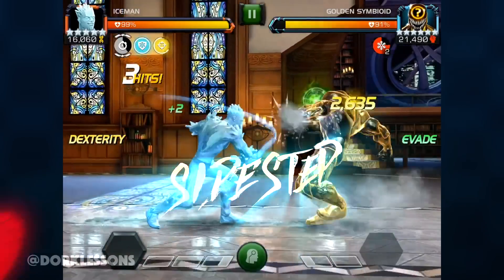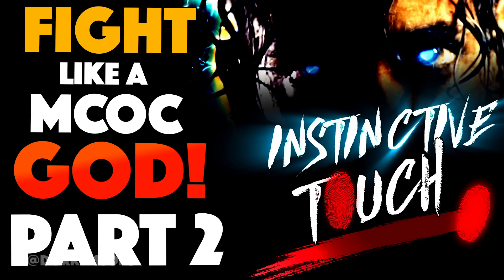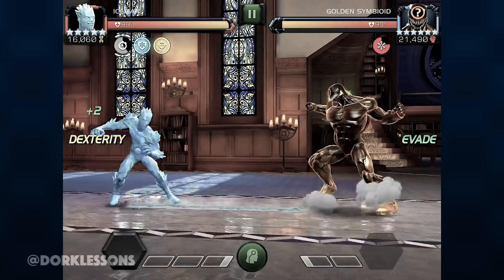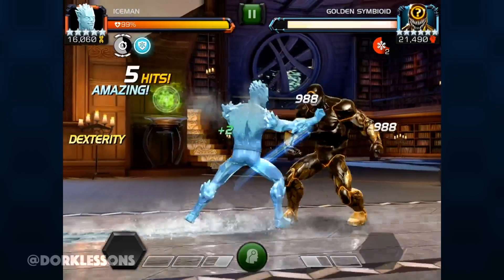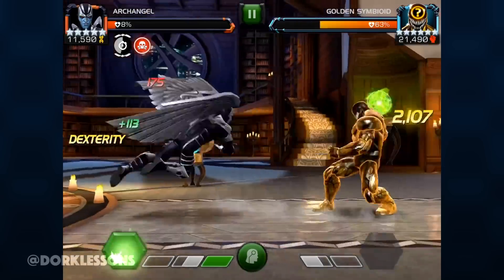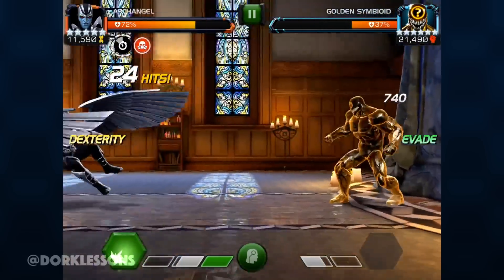Number three: sidestepping. This can be found in instinctive touch part two, and basically is a shallow evade of the first medium dash to be able to interrupt the opponent. This is crucial as you need all the openings you can find. Just keep in mind that each one of these openings is eligible to be evaded.